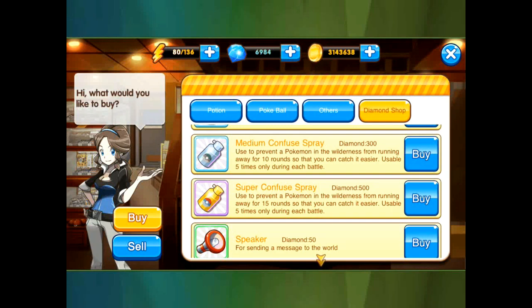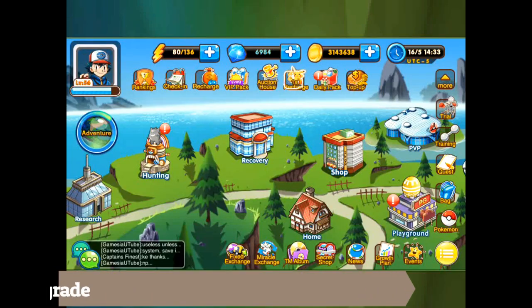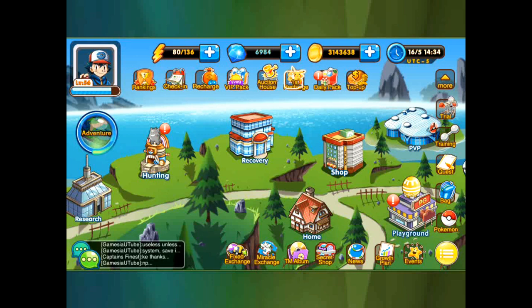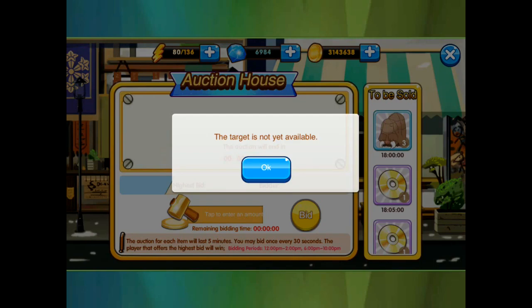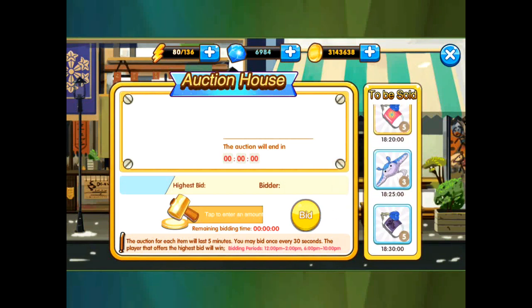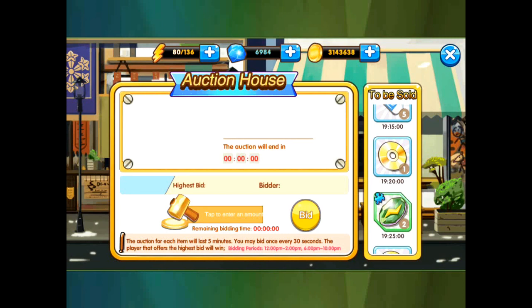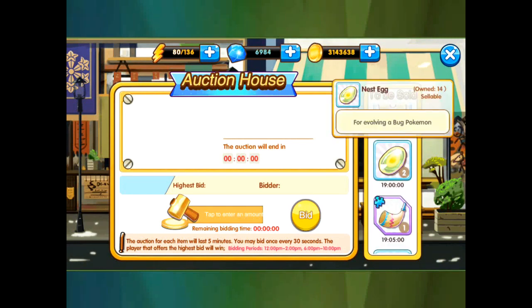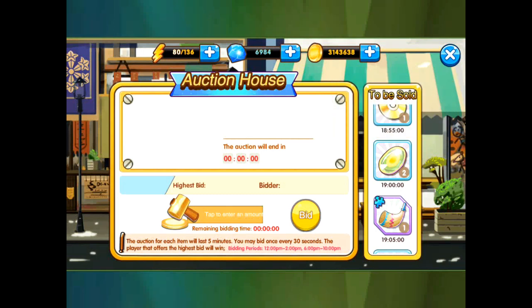Number two is the auction house — easily one of the best places to get great items because things can effectively be on sale. You can get some good stuff if not many people are bidding on your server. For example, if we look at some of the evolution stones — nest eggs — they're normally 140 each.